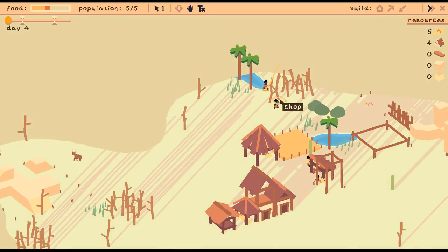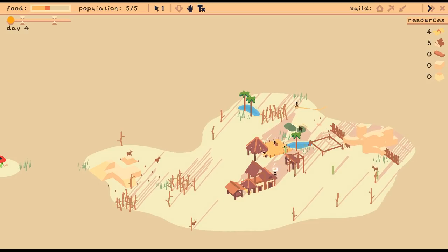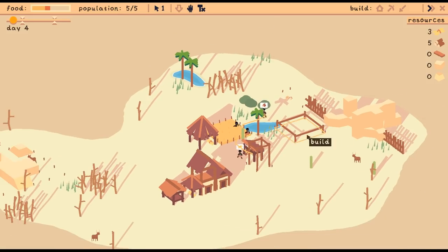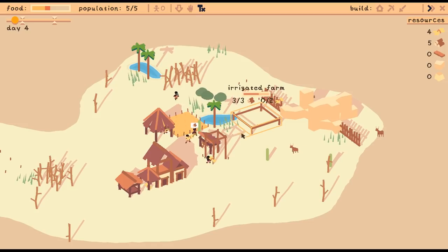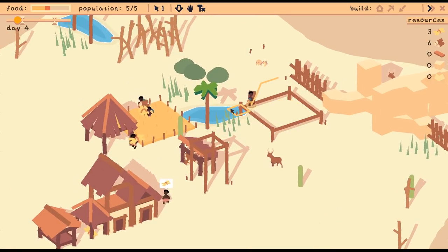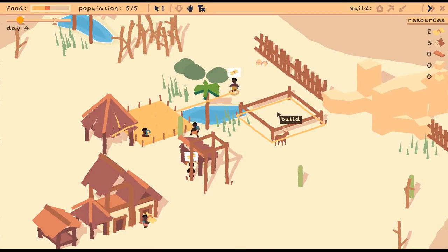More water over here. We're going to have to kill that skeleton when he gets up tomorrow. We should build this thing — we're working on that wall. Get the wall done, then we'll get the other farm done, and then I think maybe we'll be ready for another house.